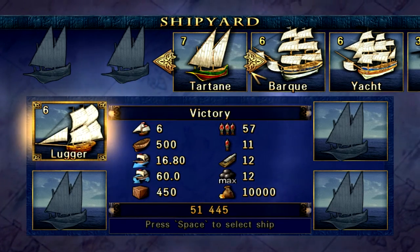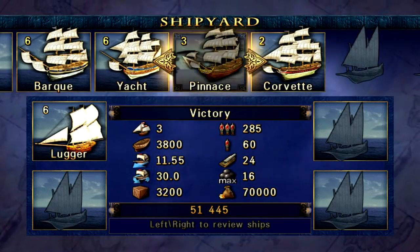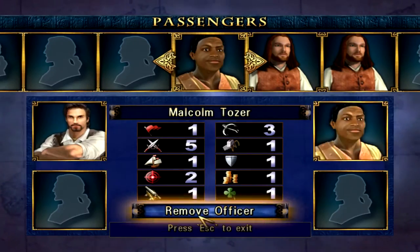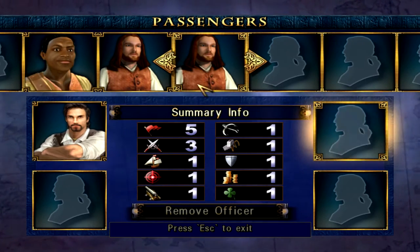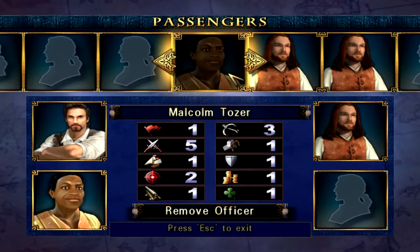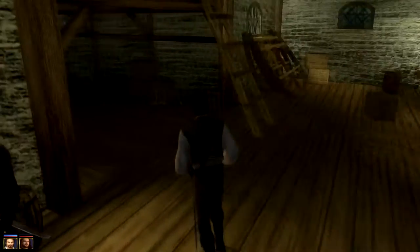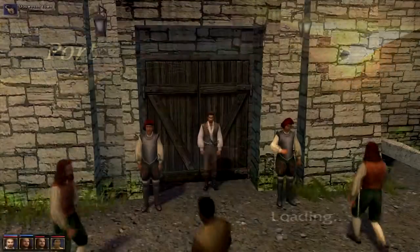So we have 51k. If I were to sell this, 61k. So yeah, I'll be looking at buying a better ship soon, but not yet. Not quite yet. And now we can use our guys again — you can get going because you are my first mate, you are my second mate, and you are my third mate. There you go. Alright, let's get going. Let's get out of here.